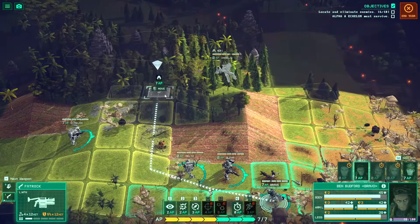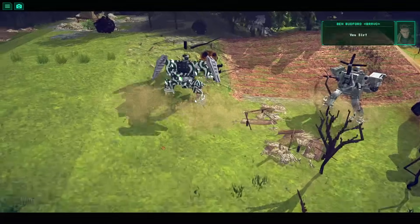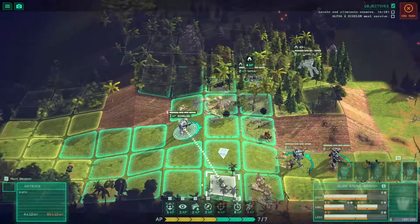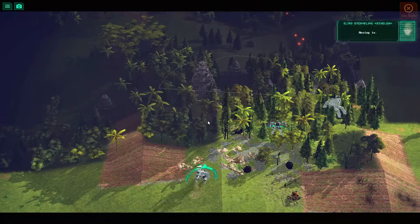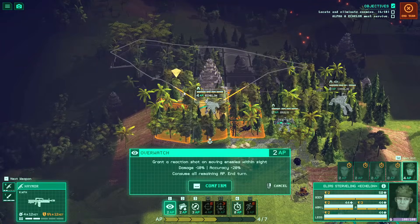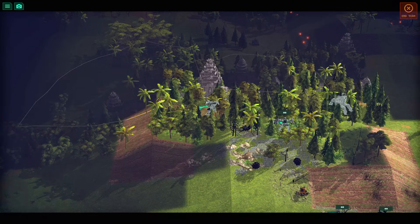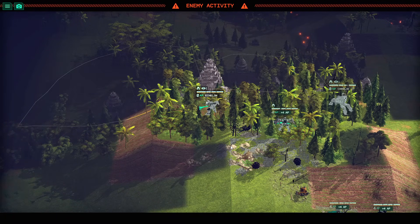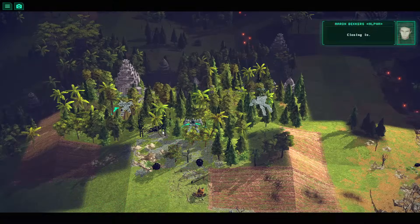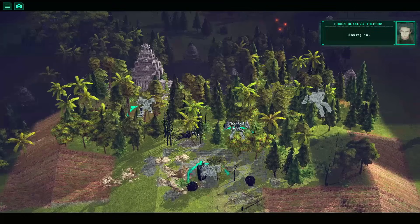Maybe we should cut through the jungle. That sniper's got me feeling bad feelings. I also need to get everybody reloaded. That thing looks like a grenade launcher but it's a shotgun, in case you were wondering. Let's get everybody behind cover just in case, and then set up some concentric overwatches here in case anybody tries to run through the brush to find us. I do hear movement, so they're looking for us right now.